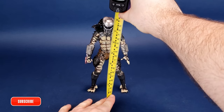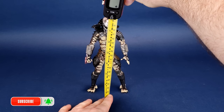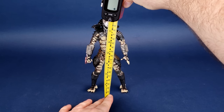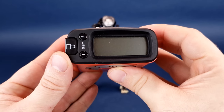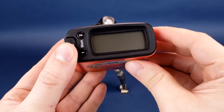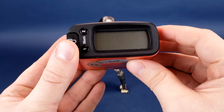Before we begin the hunt, the first thing we're going to want to do is figure out how tall the Scout Predator stands. I'd like to thank the folks over at NECA Toys that provided the sample of Scout Predator we're having a look at in this review. Scout Predator is available right now in retail stores and online. Scout Predator stands exactly 8 inches in height, which translates to 20.5 centimeters tall.